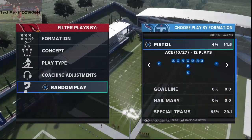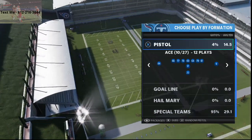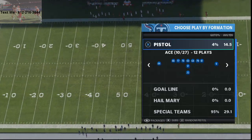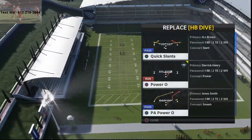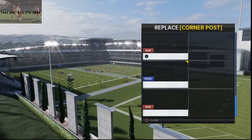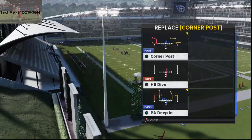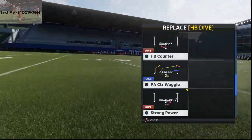What we're doing today is showing you a full running scheme — really a mini scheme — specifically out of the pistol ace formation. This can be found in the pistol playbook, the Seahawks playbook, and the Cardinals playbook. The plays you want to run are specifically in the pistol or Cardinals playbook. We're going to add strong power, strong power, and in the Seahawks playbook there's actually a read option. For the pistol, we'll use the HP dive and HP slam to imitate what a read option does.